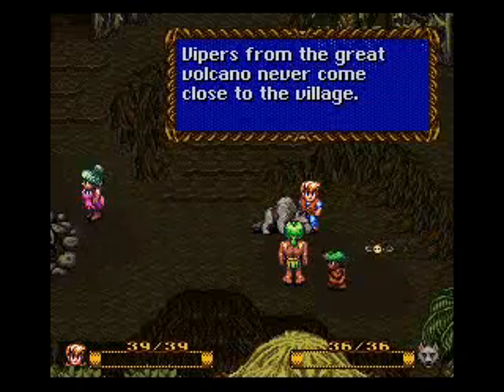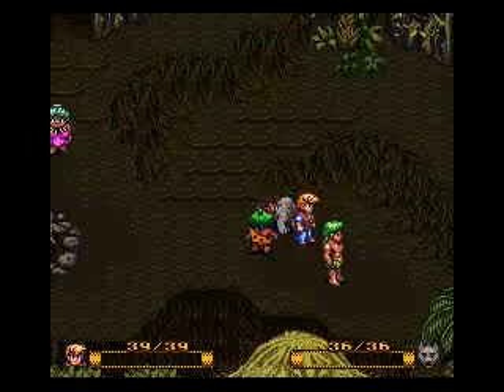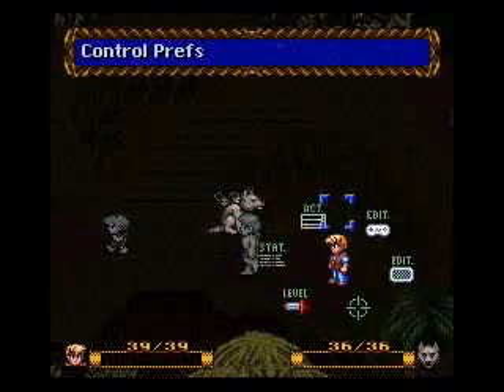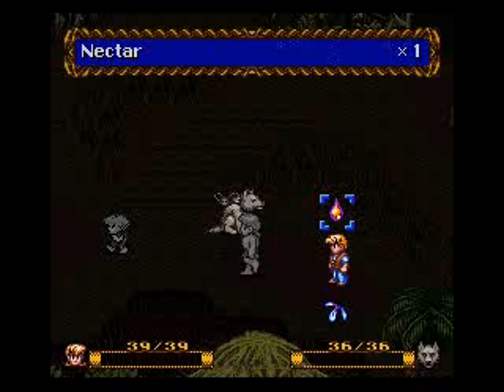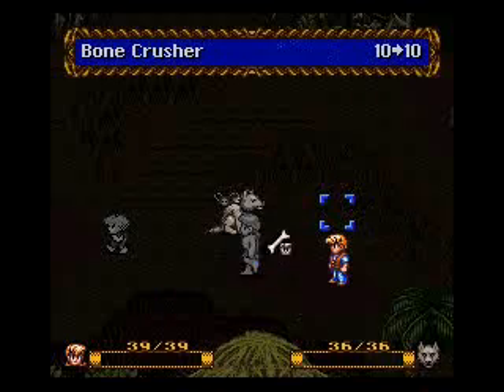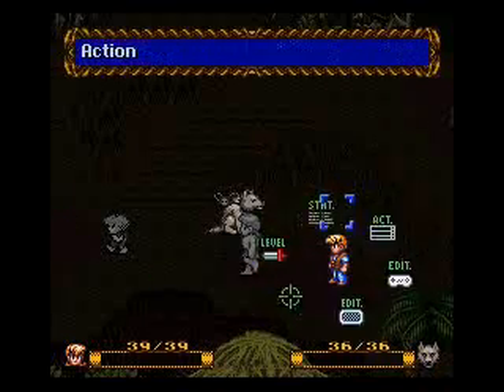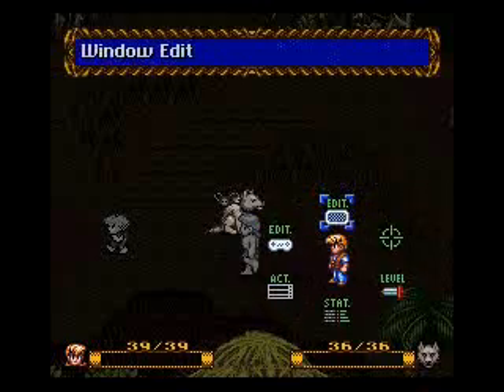Vipers from the great volcano come close to the fear of our stuff. Got some roots. Now that we have some alchemy ingredients, I can show you — there's a weapon, there's a petal, this heals you. To be honest, I don't remember — it's been a while since I played the game. Isn't that sad? I don't remember. Just forget it.